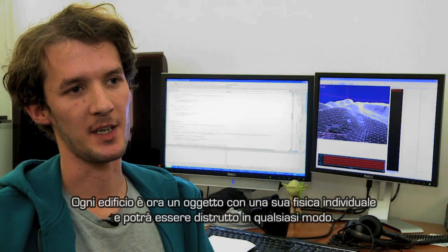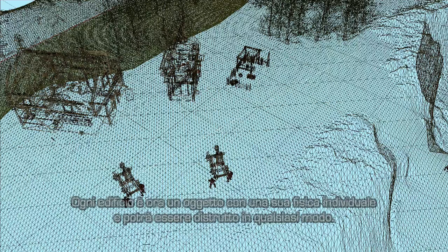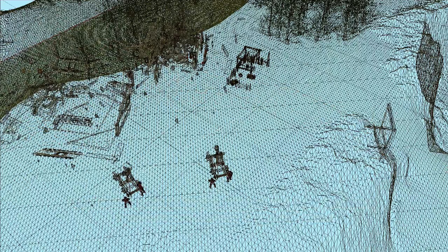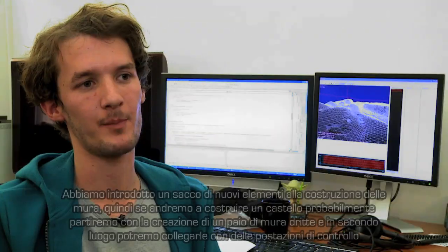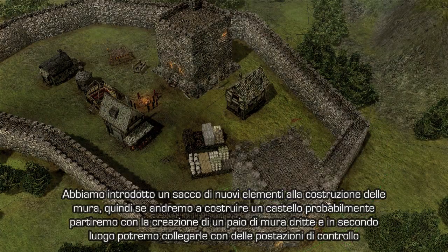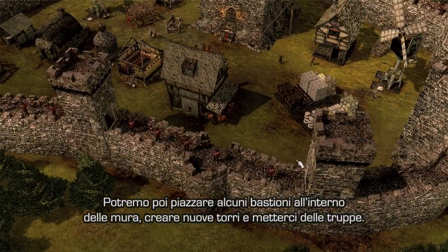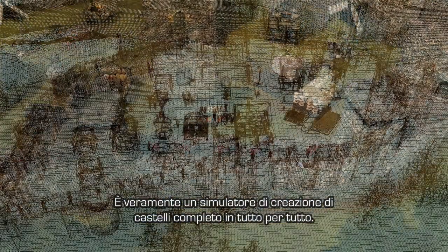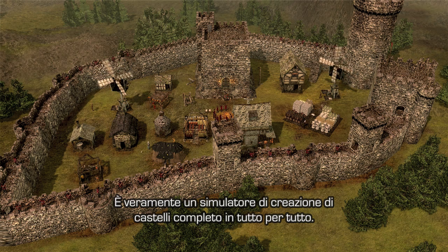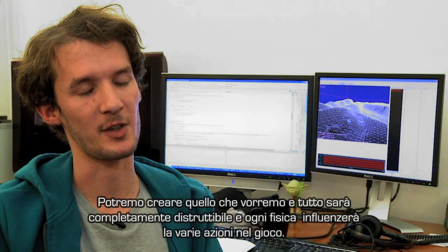Each building now is an individual physics object and each one can be destroyed in any kind of way. To build a castle you'd probably start off by placing a few straight walls and then connect up some gate houses. You can then place some bastions inside the walls, place towers along them, and station some troops on top of those towers. It really is a full castle building simulation — you can really do whatever you want with it. And then all those elements are destructible; the physics can affect absolutely any of those.